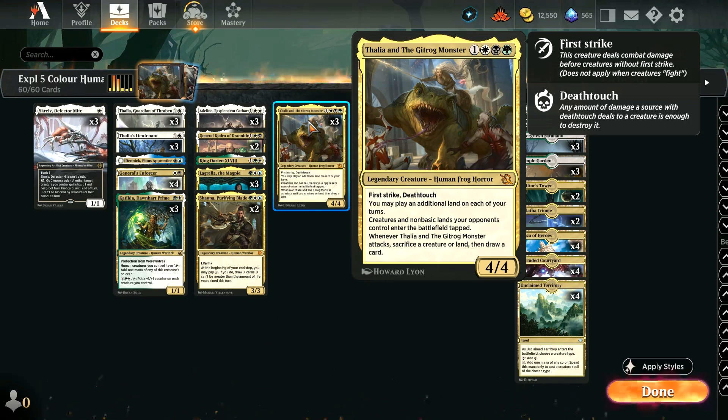It has both first strike and deathtouch, so it's incredibly hard to kill in combat, and can immediately get you some advantage by letting you play another land. And then if it sticks around, it's a very difficult thing for your opponent to tangle with, and will eventually just kind of develop a great amount of card advantage for you. So I'm excited to try that in this deck.